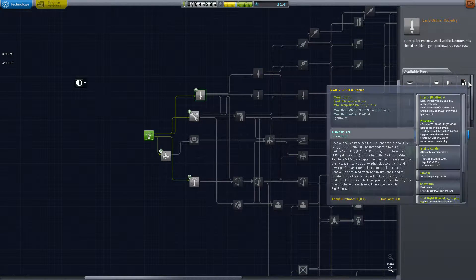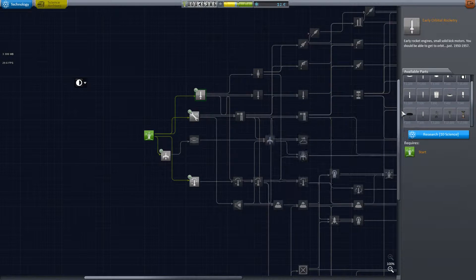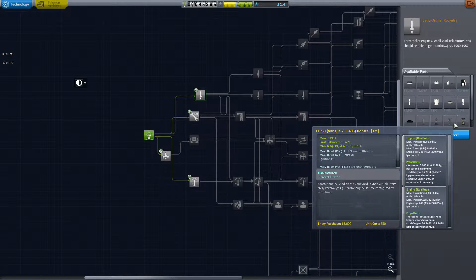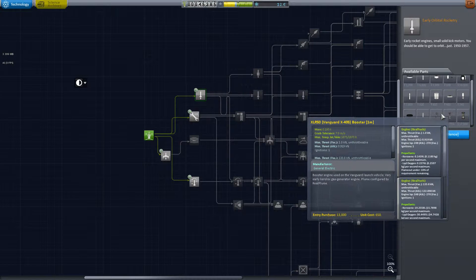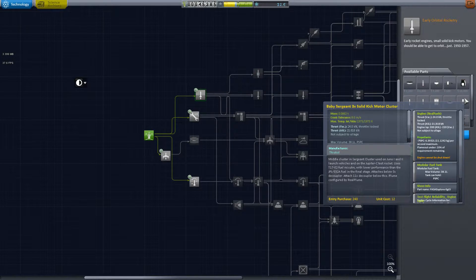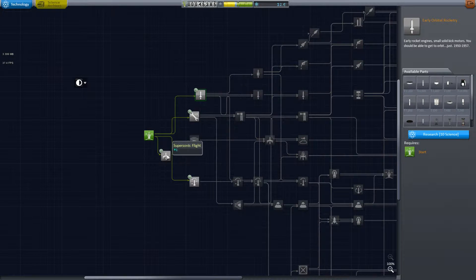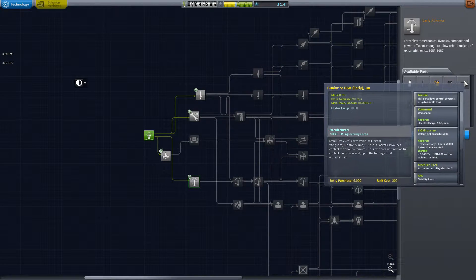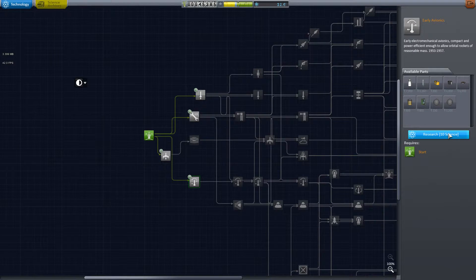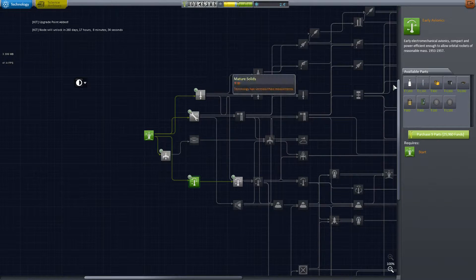I'm kind of convincing myself to get early avionics first, but I really want both of them. I might be able to put something in orbit with just this, but I think avionics and control are going to be my biggest problem. So this would let me build some more powerful rockets, but I do need to be able to control those rockets, so this guidance unit early I think is going to be necessary.